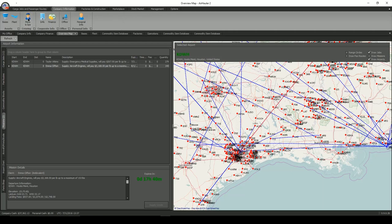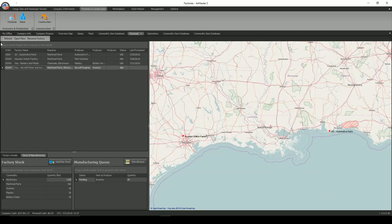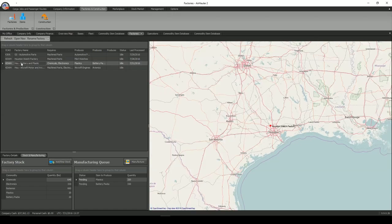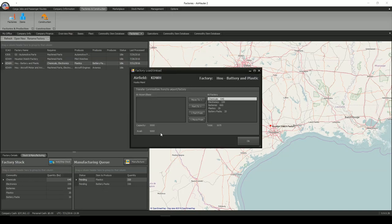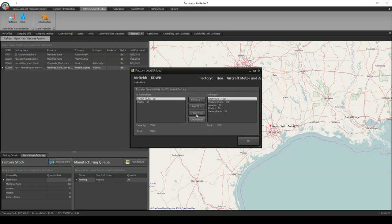Let's check on our pilot — he should be on his route. Refreshing, it says he is positioning to KCXO with the Skyhawk and he'll be there in about 20 minutes. Back to the factories to manage them one more time before we wrap this up. At the batteries facility I've got 20 plastics done and 20 battery packs done. I'll move those out and close that. Going back to the motor facility, I move the battery packs and the plastic over. It can get a little confusing — that's the reason you want to make sure you name your stuff so you can figure out what's what.